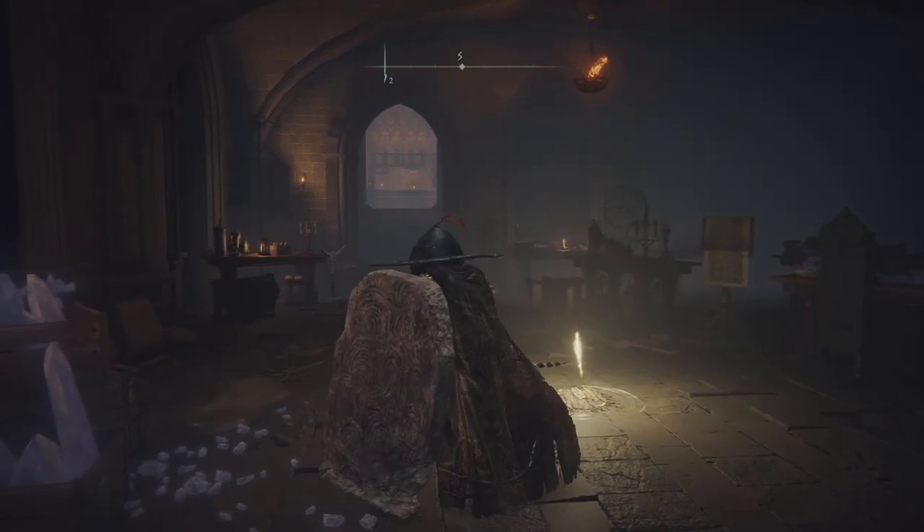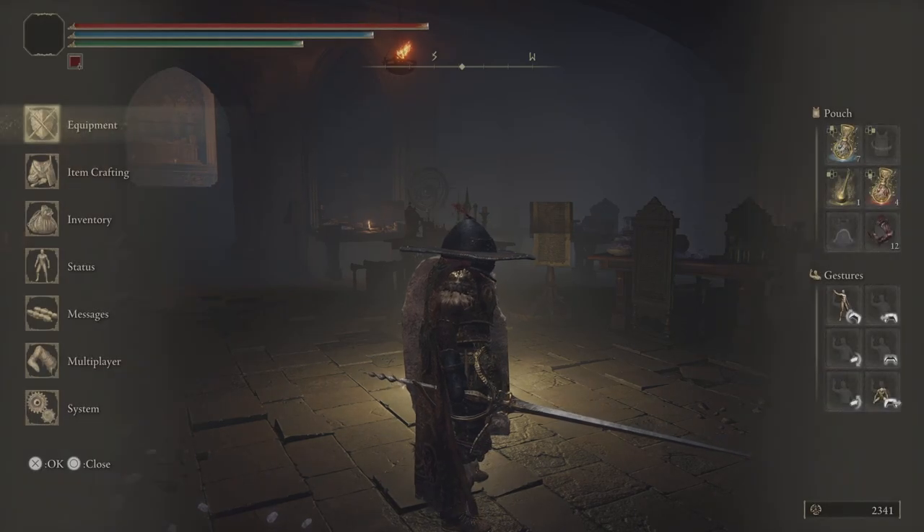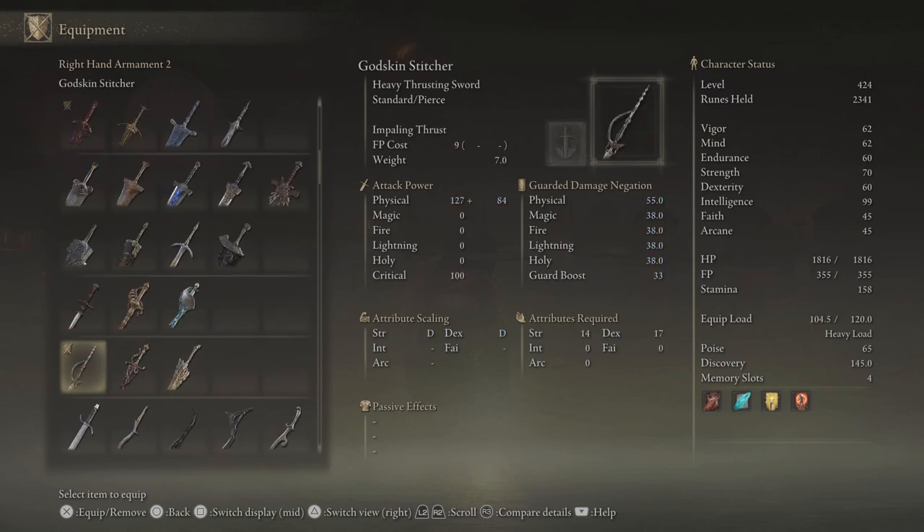Hello and thanks for checking out my YouTube channel. I just wanted to make a quick video about the Godskin Stitcher. In order to get this weapon, you have to kill the Godskin Noble in Volcano Manor. This is a heavy thrusting sword in Elden Ring. The Godskin Stitcher scales primarily with strength and dexterity, and it's a good weapon for combat where thrusting will benefit the fighter.